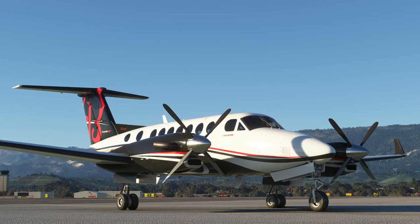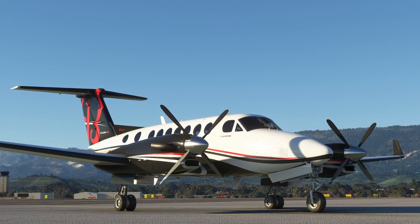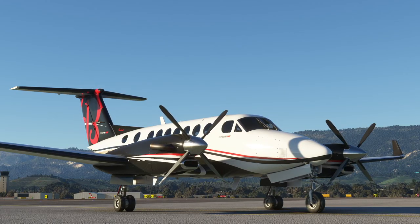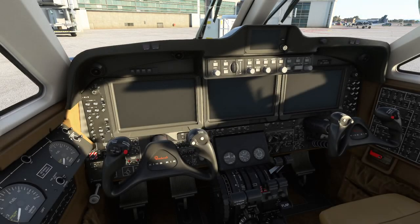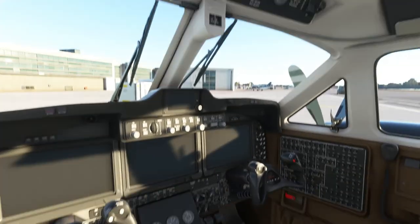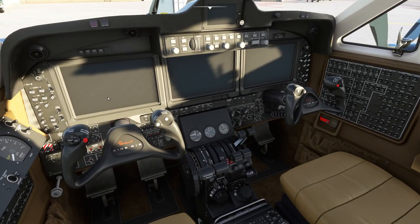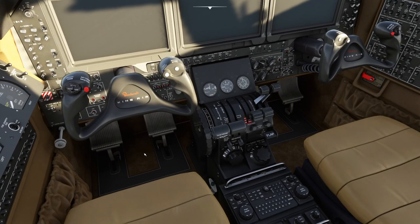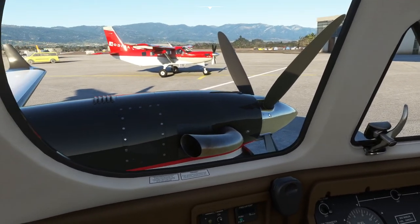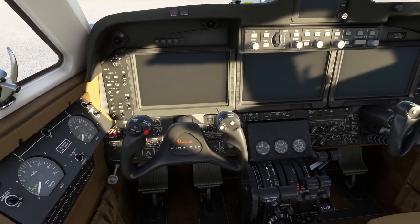Today we're going to look at the King Air 350i in Microsoft Flight Simulator. It's a twin with two turboprop engines and one of the more complicated aircraft to operate. If you go inside you'll see why — there are an awful lot of switches. We're at Santa Barbara, and we're going to get it up in the air, fly a circuit, see how it behaves, and bring it back.